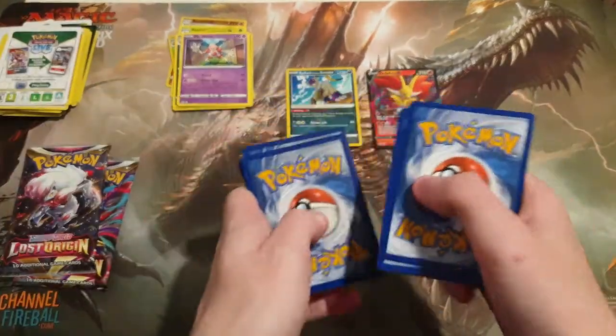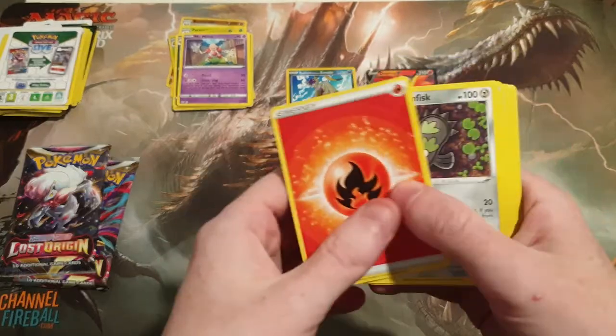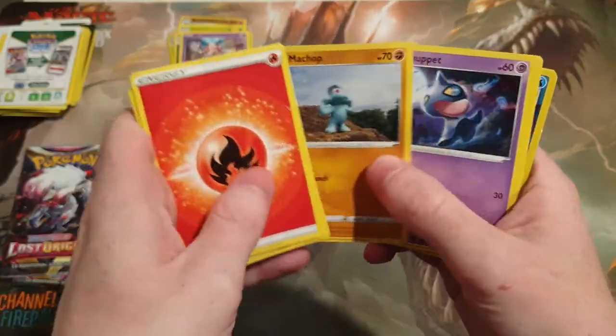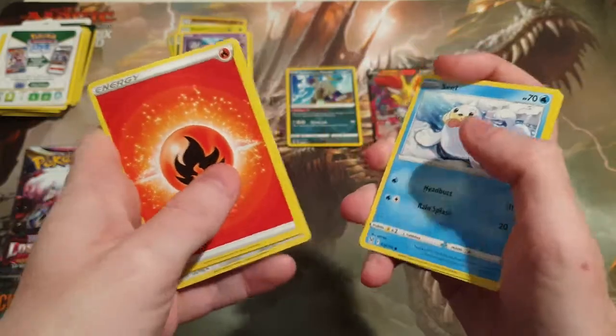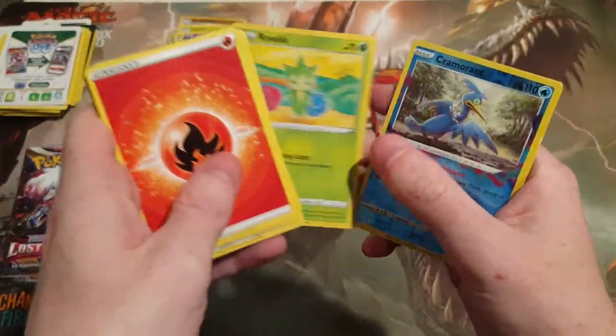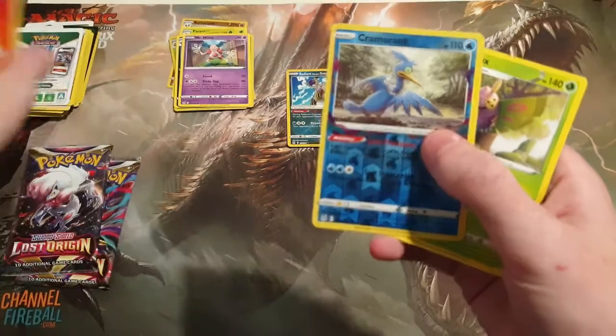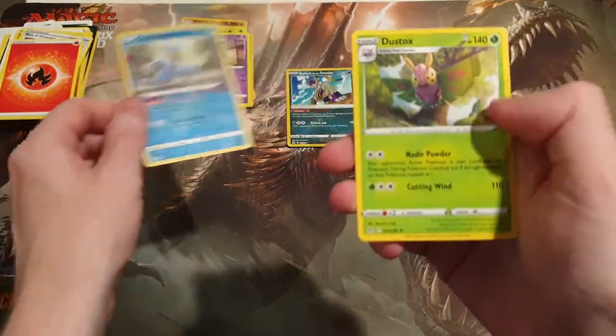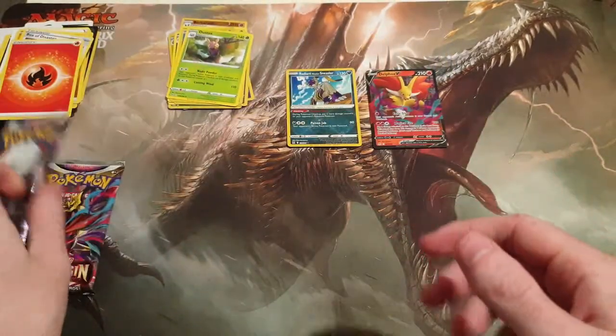We have code one, two, three, and four. We have a Seel, Rockruff, Roselia, a Cramorant Reverse, and a lovely Dustox. The art on these cards — I always get blown away by them. They're just phenomenal. They're pretty awesome.